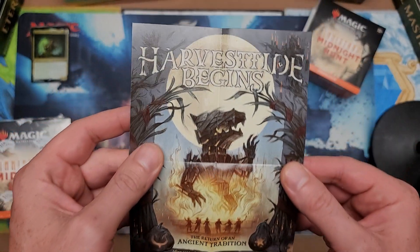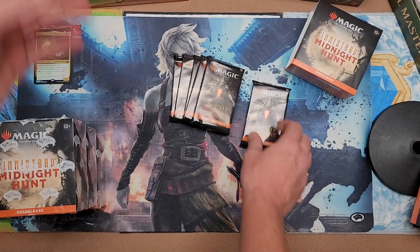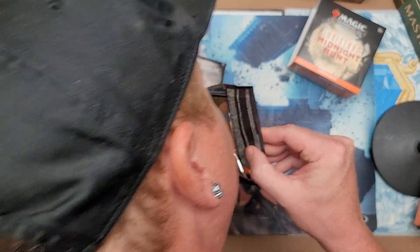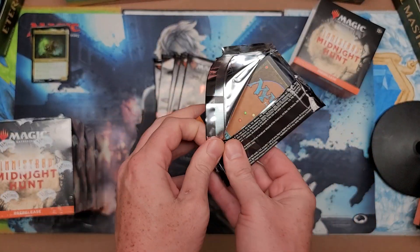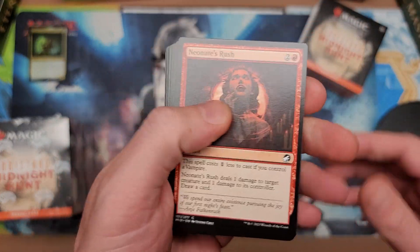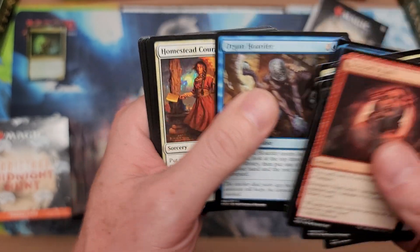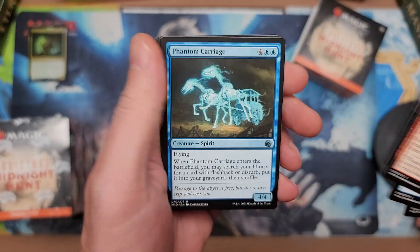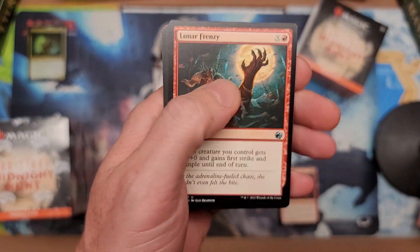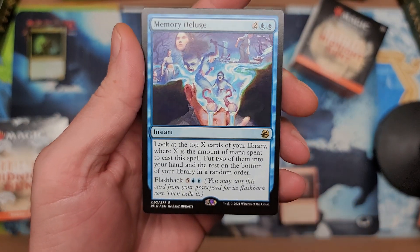The harvest begins — Harvesttide begins! I could do that again in a deeper voice. All right here we go, let's get the value. These look and feel delicious. Hopefully we don't have any more issues with the quality of the uploads because yesterday it was in 360p — my deepest apologies to all my ninjas out there. There's Memory Deluge showing up — a whole bunch of scrying and crying right there.